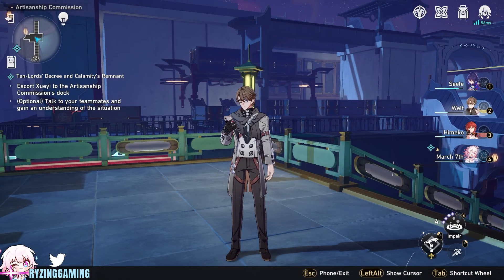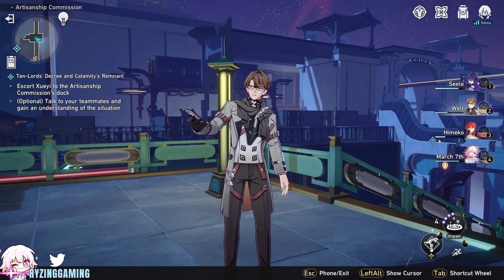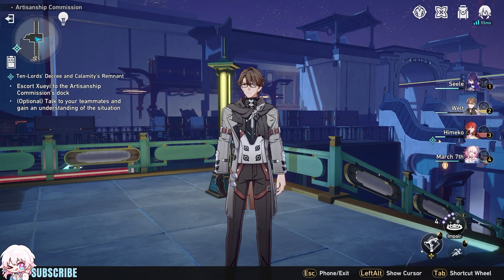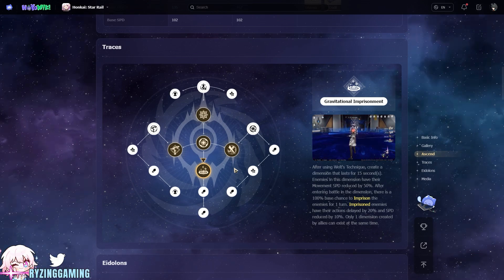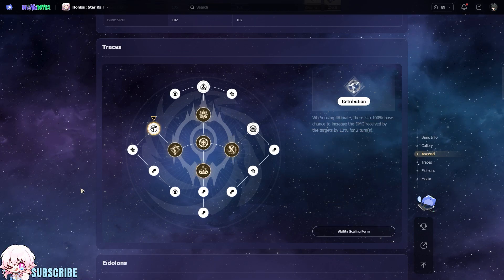Weld has 8 unique traces within his tree, 7 of which can be scaled higher, further increasing Weld's abilities. First up is Gravitational Imprisonment. After using Weld's technique, create a dimension that lasts for 15 seconds. Enemies in this dimension have their movement speed reduced by 50%. After entering battle in the dimension, there is a 100% base chance to imprison enemies for one turn. Imprisoned enemies have their actions delayed by 20% and speed reduced by 10%. Only one dimension created by allies can exist at the same time. Retribution: when using Ultimate, there is a 100% base chance to increase the damage received by the targets by 12% for two turns.